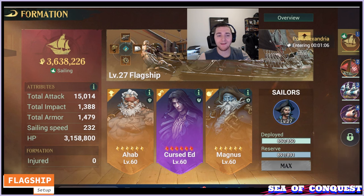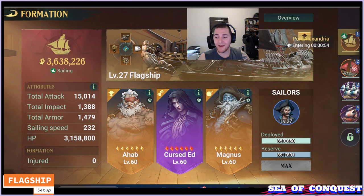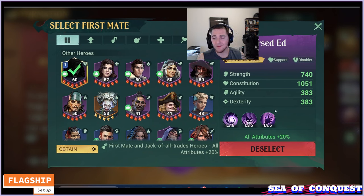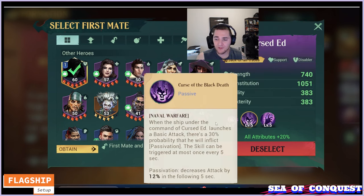You're going to want two additional high-constitution heroes on your flagship. Cursed Ed is a great option here in Season 1 because we don't have a lot of gold heroes. You should be able to unlock him early, and you don't need to have him max-starred — 3 or 4 stars is perfect. Ed is going to debuff the enemy ship and increase the damage it takes by 18%, which is immense. In addition, he has a chance to reduce the enemy's attack for 5 seconds based on passive attacking, so you will see pretty decent uptime on this debuff.